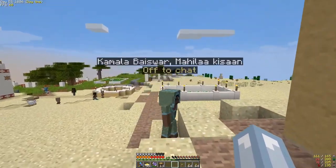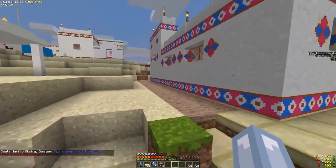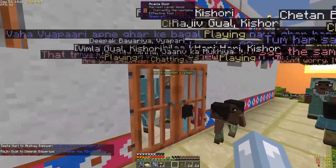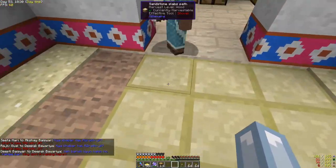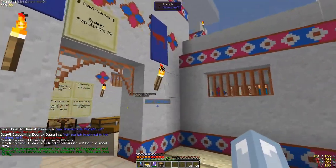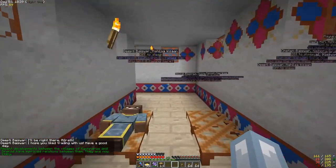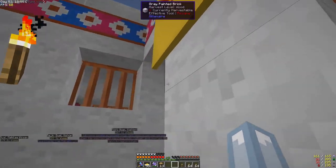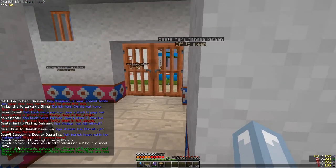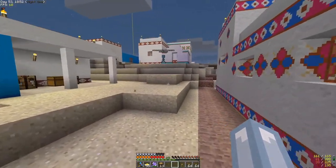Their town hall is looking really fancy. If you remember in the last episodes it was not that interesting, but look at it now — it looks like a real Indian building, as far as I've seen in YouTube videos. Looks like they have a development which is chilly, so I guess we should go upgrade the other town too.